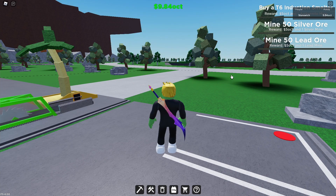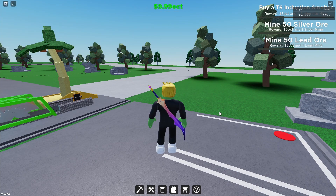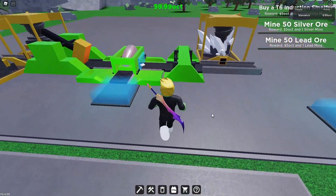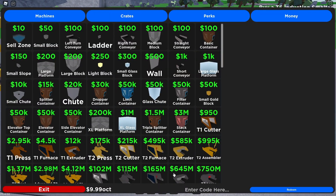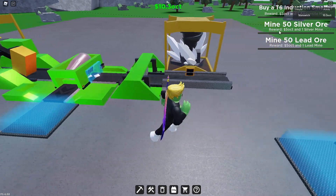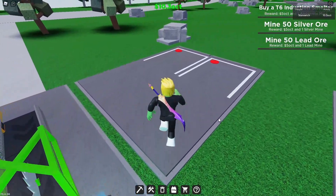What is up guys and gals, welcome back to Stan Switch and welcome back to Factory Simulator playthrough episode number 37. At the end of last episode we bought the mixer in the shop for 30 octillion, and our next goal today is the induction smelter and also mining silver and lead ore.